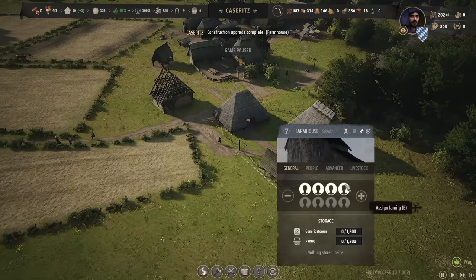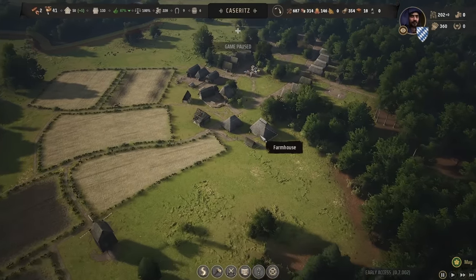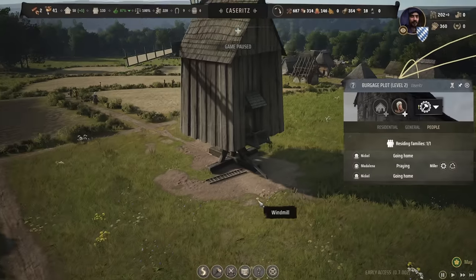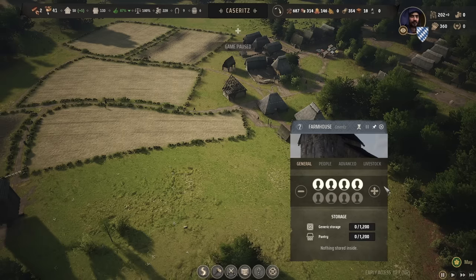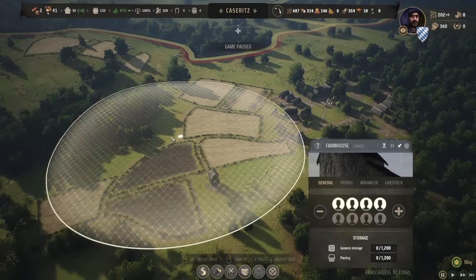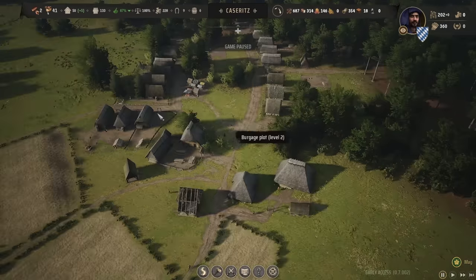The farmhouse is finally being built — let's assign the people. I want to make sure they are local. You can do this by selecting a family and choosing 'reassign family to a different workplace', then assigning them very nearby. This is the house of the locator; this one works in the mill. I'm giving this farmhouse one oxen, then giving it this entire territory. The farmhouse up near the manor is going to slightly share and overlap — they will work in unison.